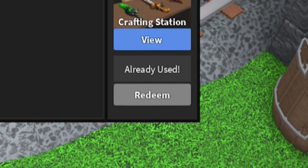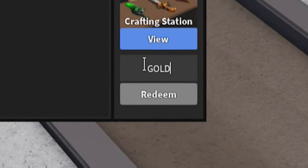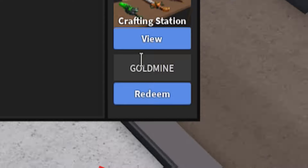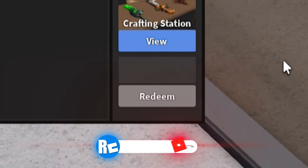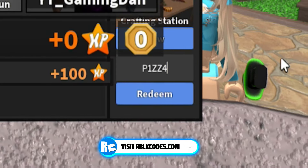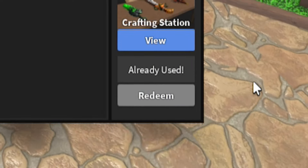Moving on, the next code is 'goldmine' — G-O-L-D-M-I-N-E. Redeem that code in. Next, once you've entered that, redeem the code 'p1zz4' — that's P-1-Z-Z-4. Enter that code in right now.